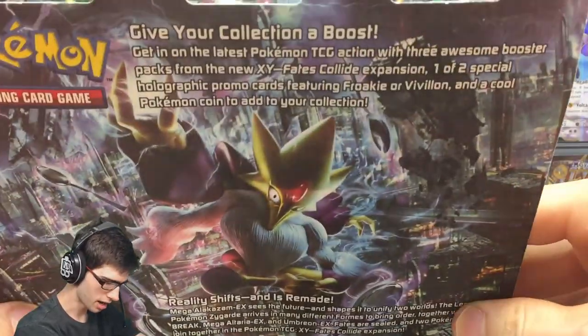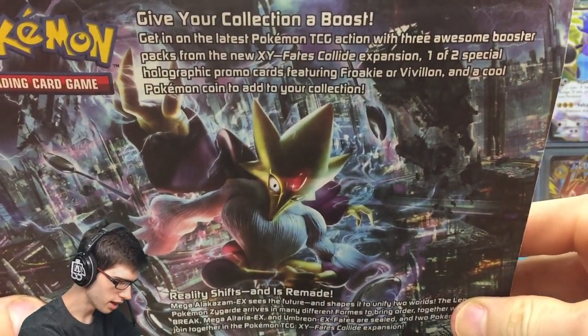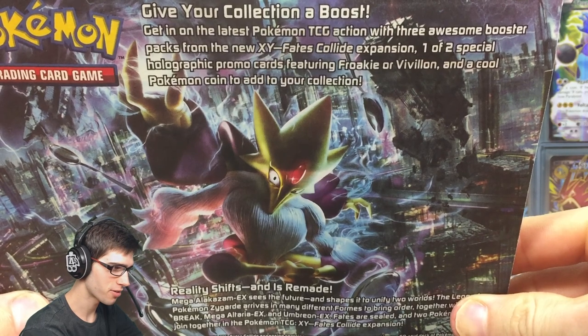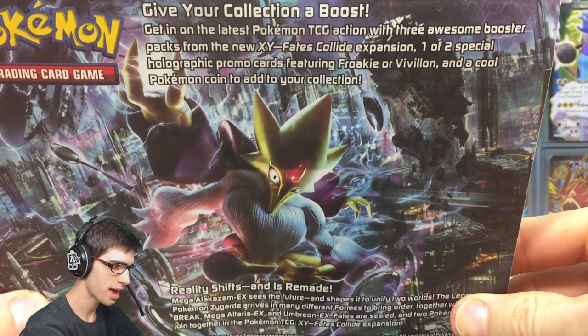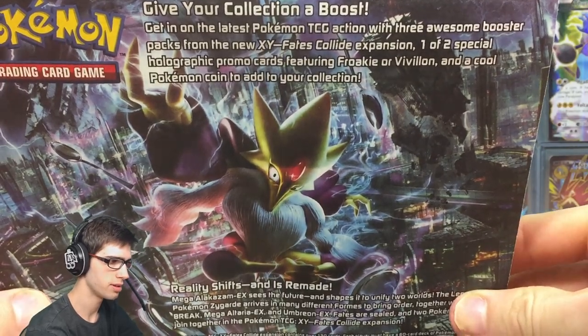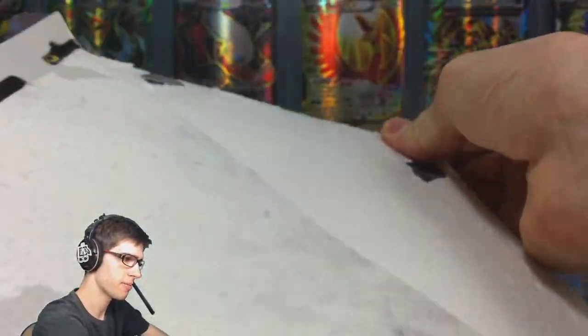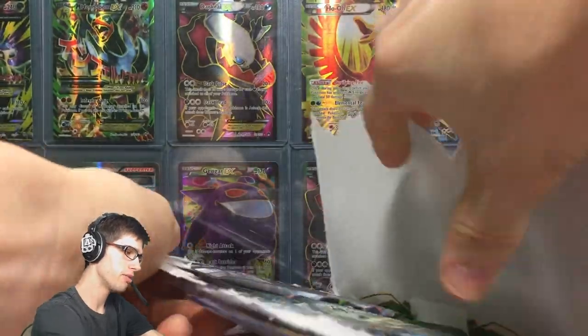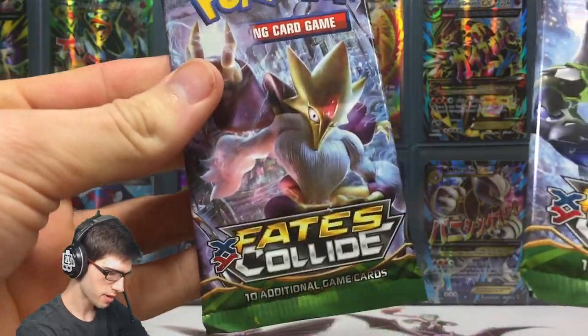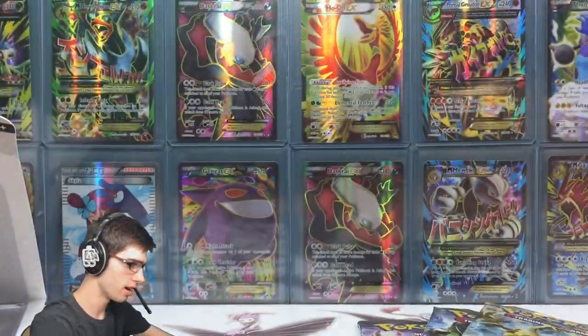Let's get straight into this blister pack. It says up the top, 'Give your collection a boost. Get in on the latest Pokemon CCG action with three awesome booster packs from the new XY Fates Collide expansion.' One of two holographic promo cards featuring Froakie or Vivian, and a cool Pokemon coin to add to your collection. We've got a Mega Alakazam pack art, a Perfect Zygarde, and a Lugia Break.